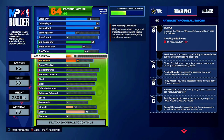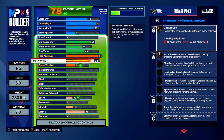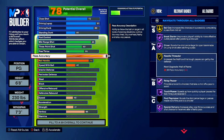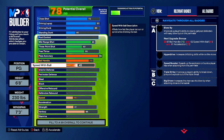Pass accuracy - the most important part of the build - we're going up to 96. You're going to be diming everybody on the court, on any situation. 75 ball handle - that's enough to dribble. If you know how to speed boost, you're not getting plugged like that. Speed with ball is 45, it automatically goes there.